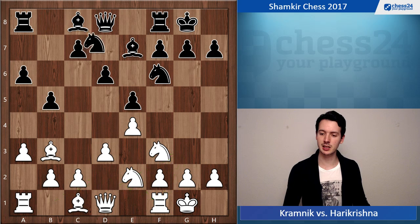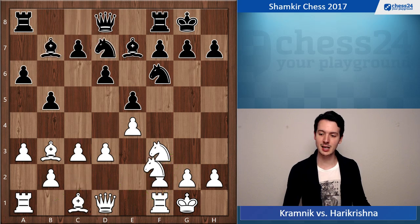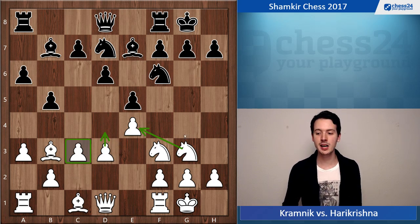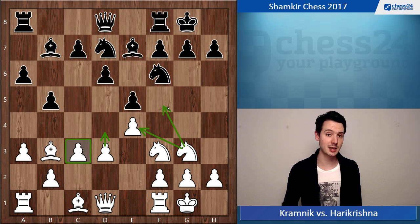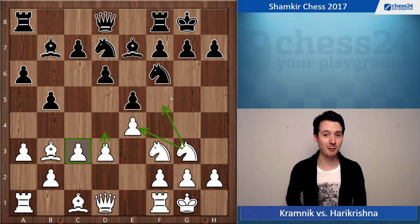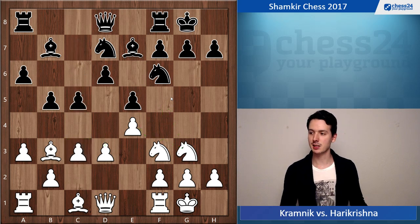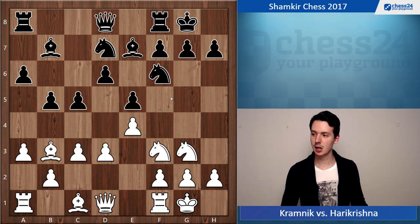On g3 the knight is really well placed — it's out of the way for c3 to happen, so white can support the center. The knight is protecting the pawn on e4, which is important before you play d4. Also, in some cases the knight is able to jump to f5 and create some threats against the black king or difficulties on the kingside. Now black plays c5 — very typical — Re1, Rc8.